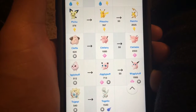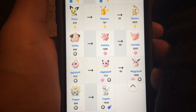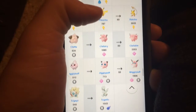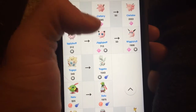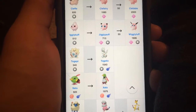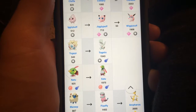I could only see you wanting the first generation ones to see if you could evolve it and achieve higher CP than taking a higher mid-evolution and going again. Togepi to a Togetic — I don't even know. Some weird names on these Pokemon. And you got the Natu to an Xatu.